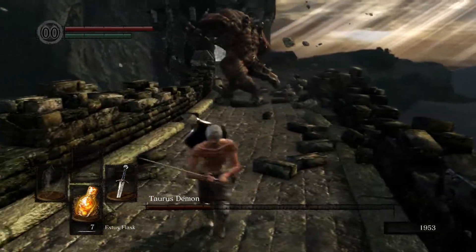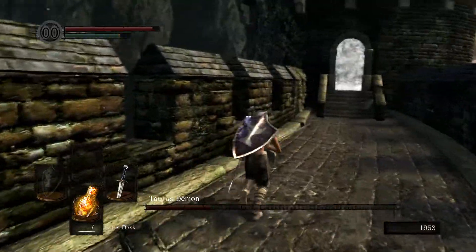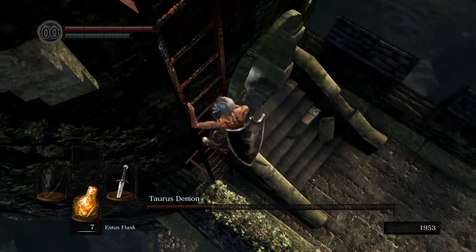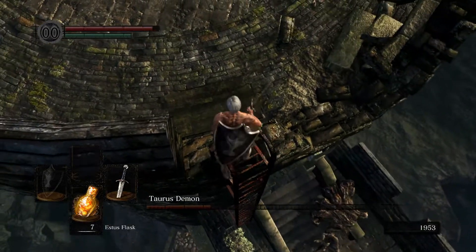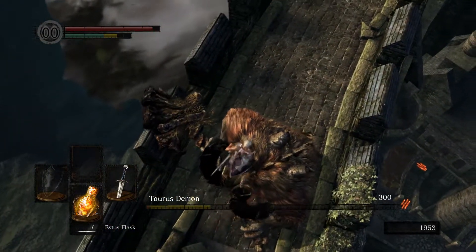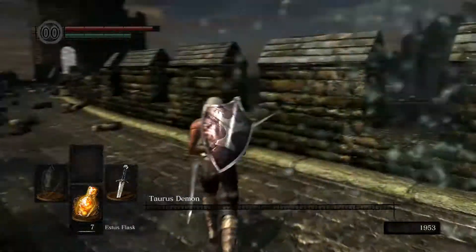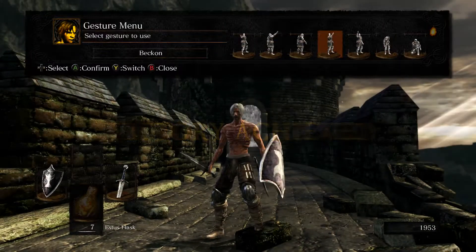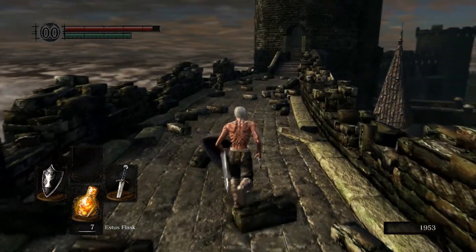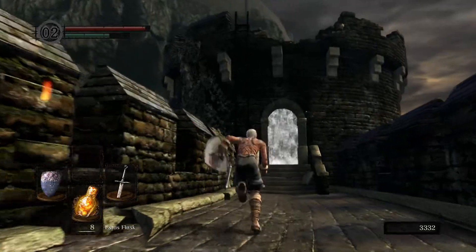Once you do get away, I like to run anywhere between half and three quarters of the way down the bridge. There's no specific spot that will guarantee success, but the basic idea is to get Taurus away from the tower with the ladder so you can go back up it. Once he's chased you down the bridge, bait him to attack, dodge it, and run all the way back and climb up the ladder as fast as possible. Sometimes Taurus Demon recovers quickly from his attack, so occasionally he will catch you as you're climbing the ladder. If you have decent stamina he shouldn't knock you off, but if you're low on stamina he might. If that happens, just get out of there, run down the bridge, and try it again. Since there can be some luck involved, I personally don't recommend using this method over and over again. That said, that first plunging attack is pretty much 100% safe.